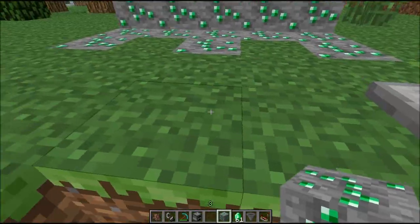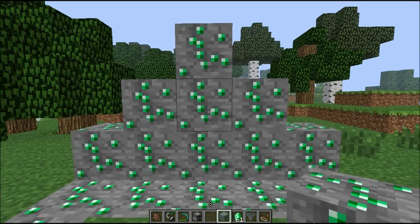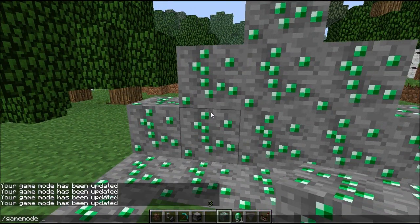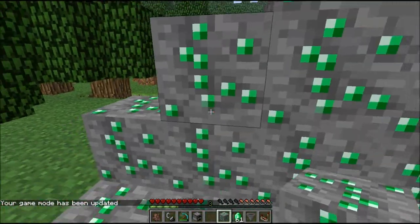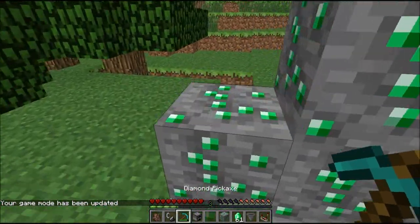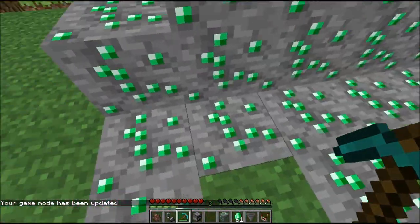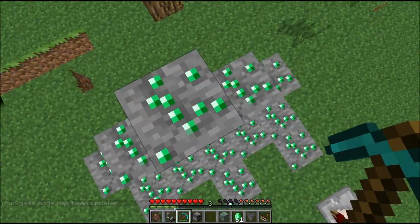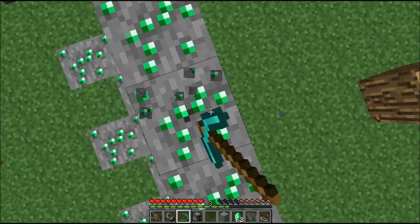we have the emerald ore coming in 1.3, which is coming quite soon for the Xbox version. Essentially what it is — I need to switch to survival so I can show you properly — essentially what it is, is the new rare ore. Like diamonds, it's sort of the currency ore. In the current version, emerald is essentially a full-on currency, and it comes in the same update as villager trading. So let's quickly mine some to show you.